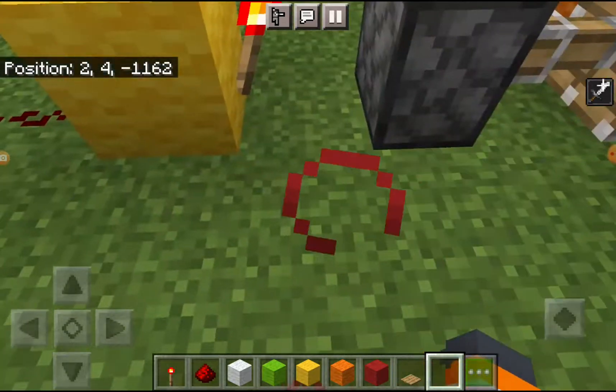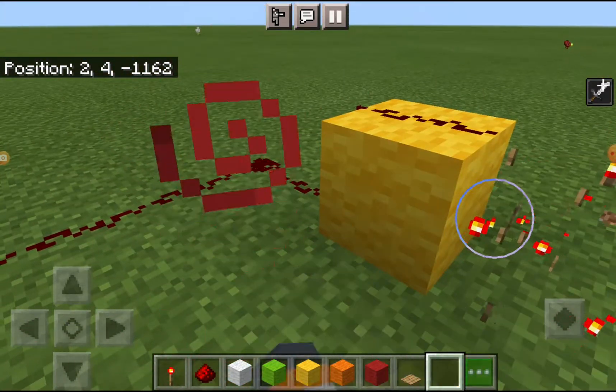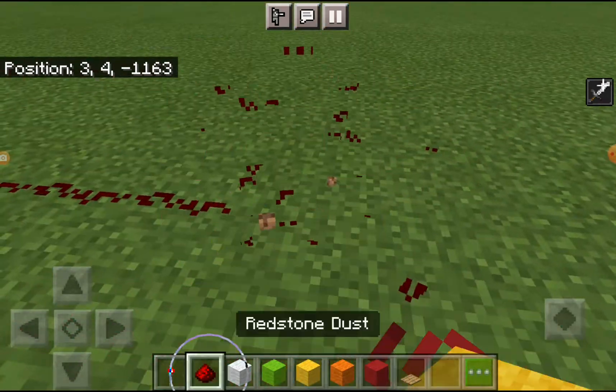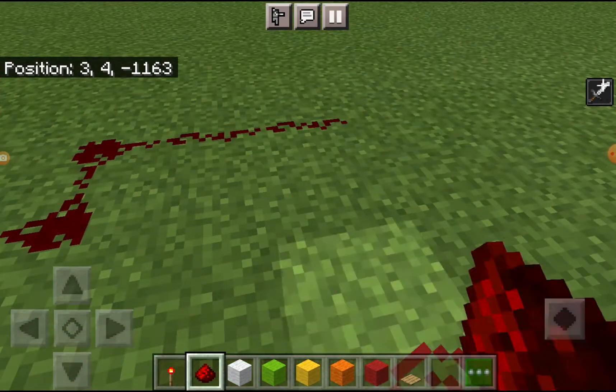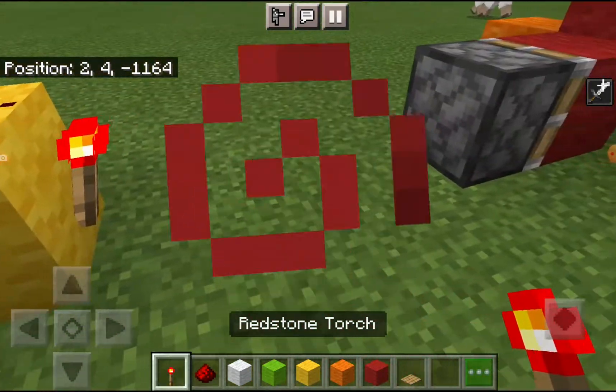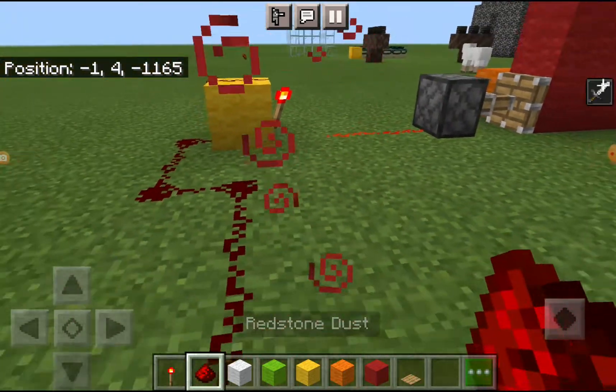And you can also add redstone dust in between. So what I mean is, you can put this here, this there, and then you can connect it with redstone dust — two of those also.